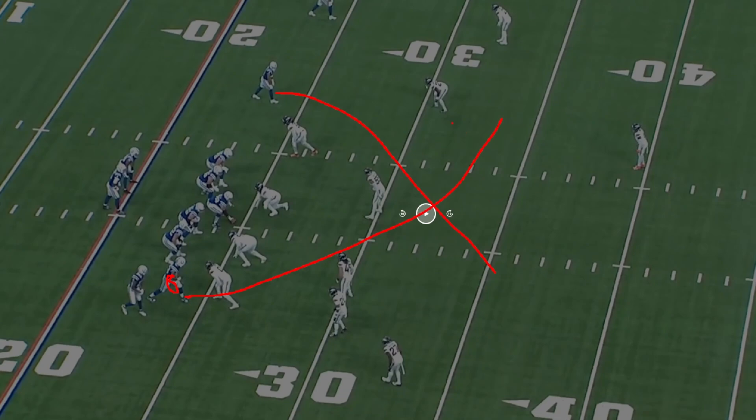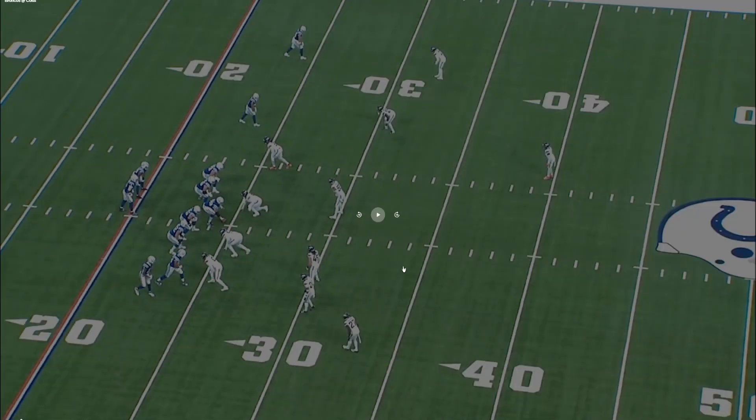That gives Richardson a slight window if he lays it out in front of Granson. Honestly, I don't even think he should have thrown this one, because John Taylor comes out of the flat through the middle of the line and is open as soon as he makes his cut. There is a defender flying down to JT, but Richardson throws to Granson — which damn near was an interception and probably should have been.